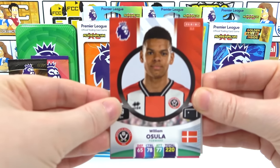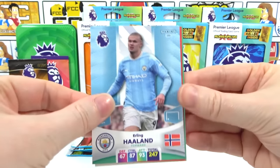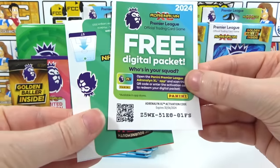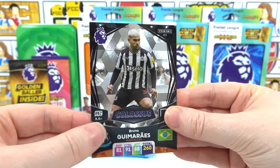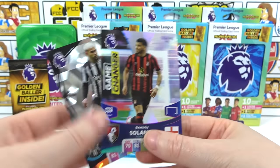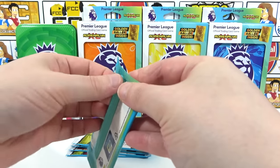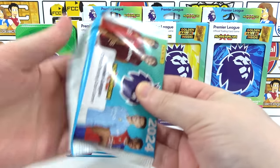Fourth pack: we have Awsla and Keane, then Haaland — there we go! We have the Forest lineup and there's the code. A Bruno Colossus — that is good — and a Ssolanka Game Changer. That was a great pack, best pack so far. I hope that little off-cut isn't the highlight of this opening!